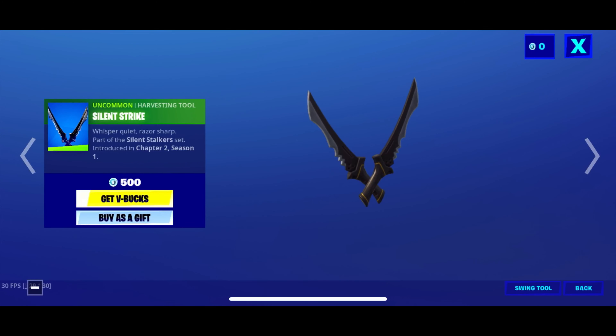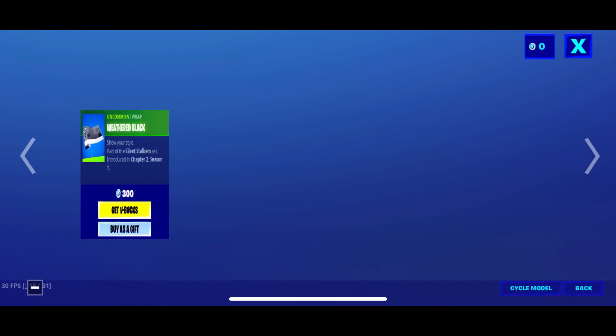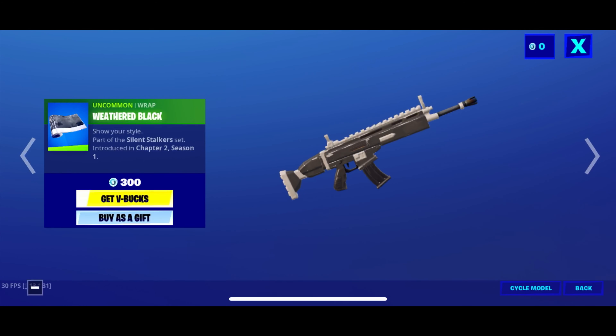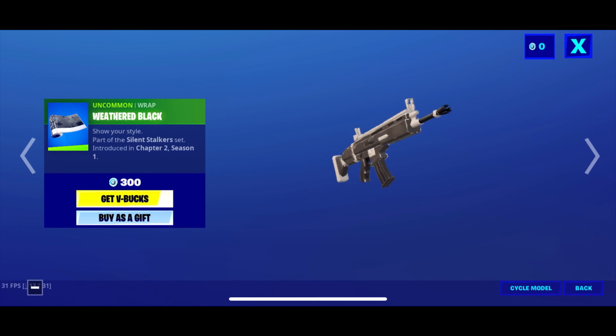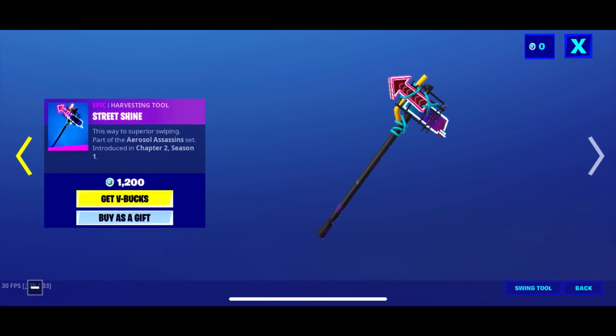Welcome to today's video — it's another item shop. We still got the Summer Legends Pack, and we got the Hush skin, 'Silence the Opposition' — kind of a very creepy skin. We also have Silent Strike.